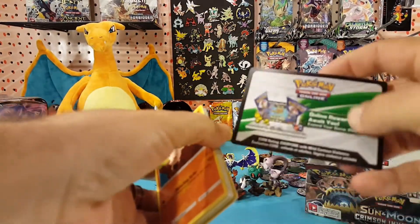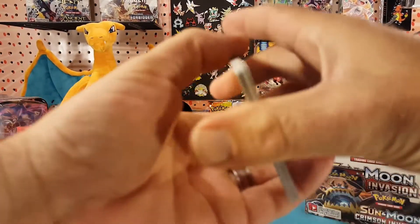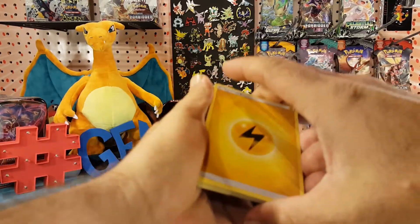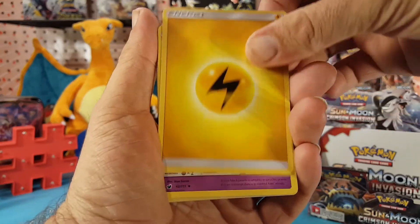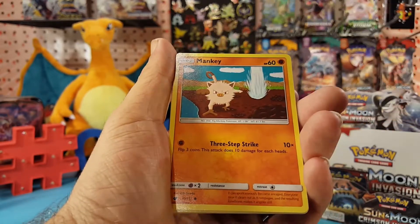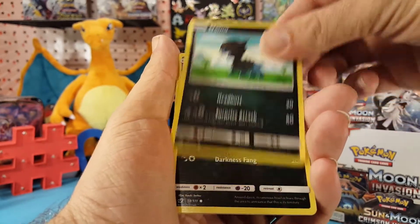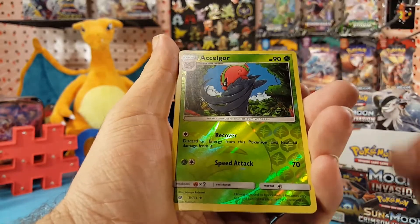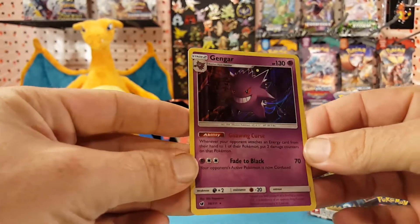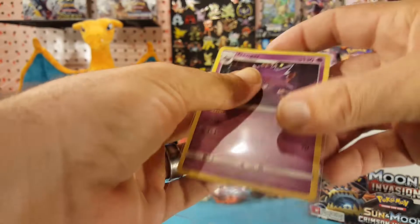Second pack and we have a white code card! Since there's only one pack left in the box, we'll open that one as well just to finish it off. We have electric energy, Drampa, Lusamine, Lairon, Mankey, Jangmo-o, Charjabug, Dino, Houndour. Araquanid is our reverse and our rare is a holo Gengar — very nice, creeping down the alleyway.